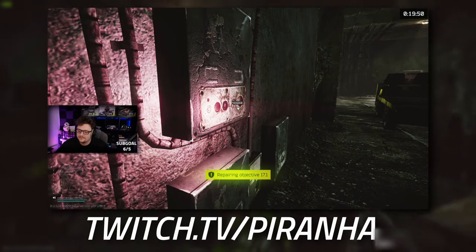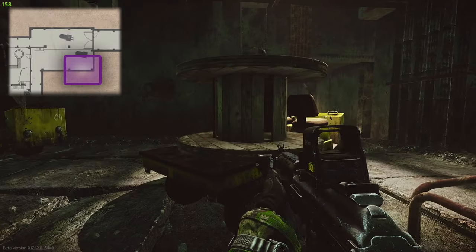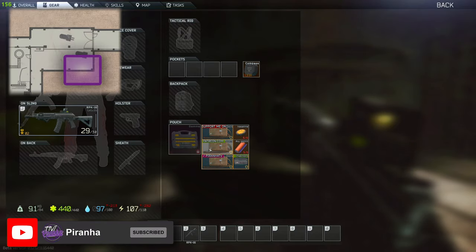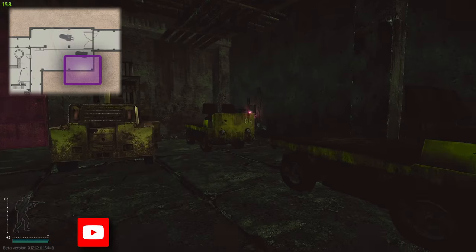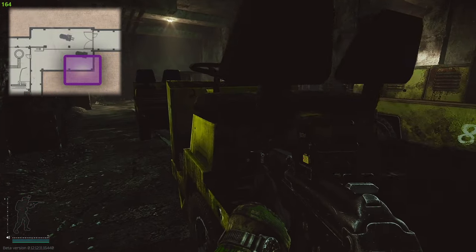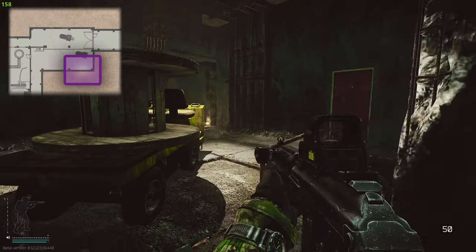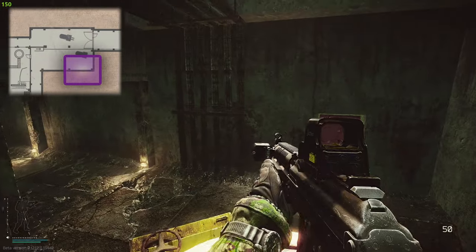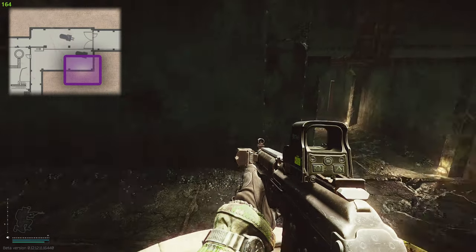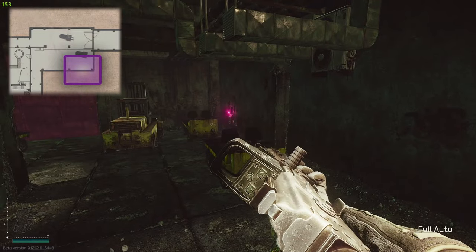I would actually recommend doing this one at a time, because it means you can put it in your secure container - even with an Alpha pack - as it is a two-by-two item. You can stick it in your secure container, walk in as a hatchling or as a gunslinger, mark it, and then if someone kills you, they kill you. For some reason people are very forgiving when doing this task, as it is quite an absolute pain to do.